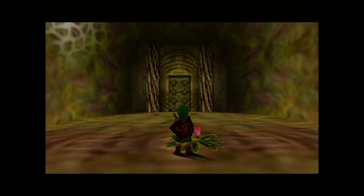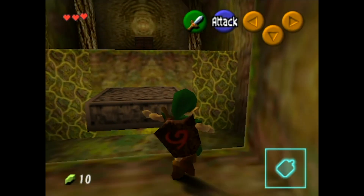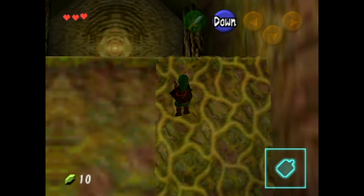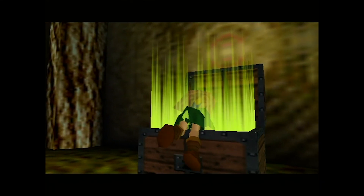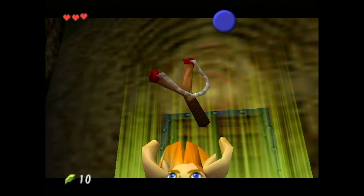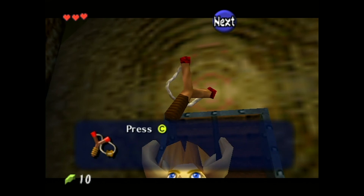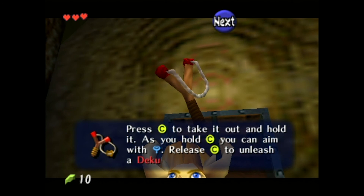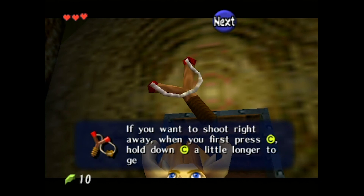If you fall down a high ledge — as long as it's not too high — if you hold up on the stick, you do a roll as soon as you hit the ground, and it saves you from getting hurt. But it doesn't work for all ledges. If you're jumping off a 50-story drop, you're still getting hurt no matter what. Health in this game is never really much of an issue. Pretty much for any 3D Zelda game, it kind of goes that route.